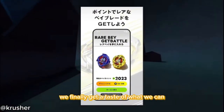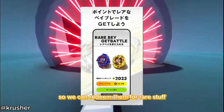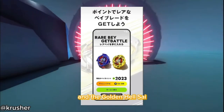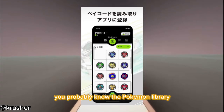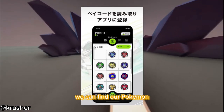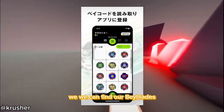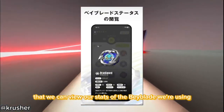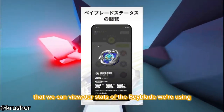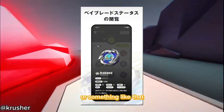In the third image, we finally get a taste of what we can redeem our points for. We can redeem them for rare stuff, such as Cobalt Drake and the Golden Hell's Eye. And if you've played Pokemon Go, you probably know the Pokemon library where you can find your Pokemon — well, this is going to be pretty similar. We get a Beyblade library where we can find our Beyblades. This image also shows us that we can view the stats of the Beyblades we're using, or share them with our friends.